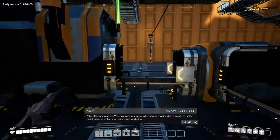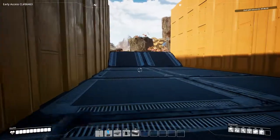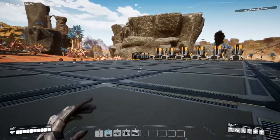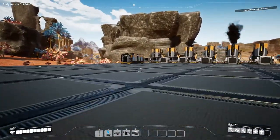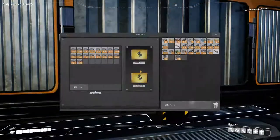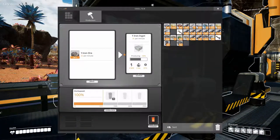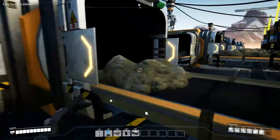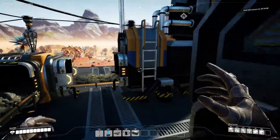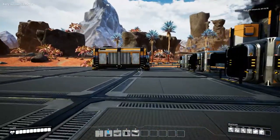The game encourages us to consider more verticality when it comes to factory logistics to streamline short-range transportation. I kind of already know that — that's why I'm setting up my next factory like this. This one isn't full yet but it will get full in the end. I've got plenty of copper coming in, and eventually we're going to upgrade the belts. This one is fully stacked — that's how you want it.